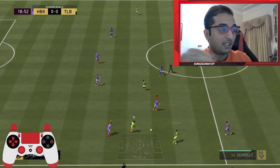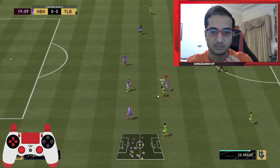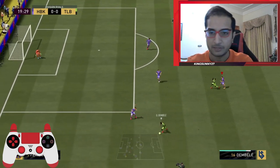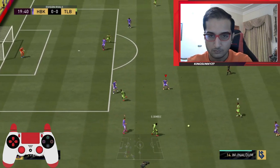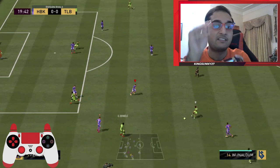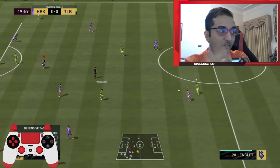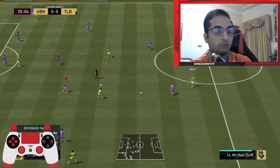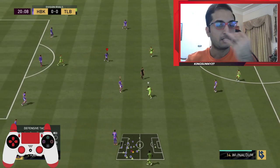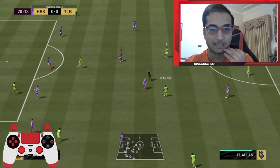Now I switch to Conte — offside trap. Pay attention to how we keep the shape of our defense using right stick switching. I'm playing a four-triple-two so I need to keep the shape of my defense. It's an old clip — I still play 4-1-2-1-2 wide by the way. I switch to Cancelo, back to Fernandes, covering the pass into Firmino, then switch to Conte for another offside trap — all right stick switching. I'm not using L1 switches; if you use L1 you will commit your defense, pull them out of position, and create unnecessary gaps.